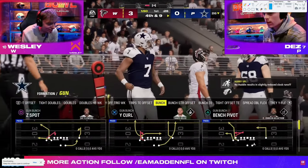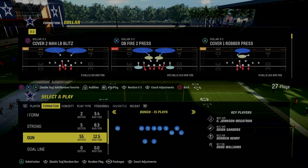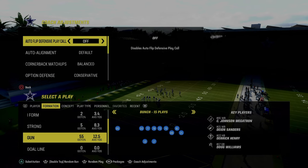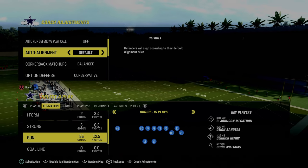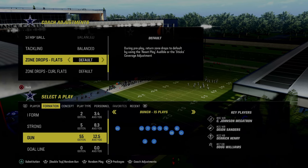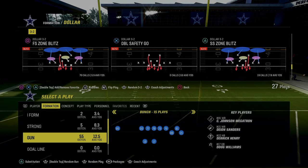Now we're going to show you the blitz in practice mode. A couple of keys before running this blitz: we're in the multiple defensive playbook. You can also run this out of the Chiefs playbook or the 4-6 playbook, really any playbook that is Dolla. The coaching adjustments you want to utilize are: auto flip needs to be off, auto alignment set to base, option defense on conservative. My recommendation would be to turn zone coverage off. We are going to be using the play Free Safety Zone Blitz.